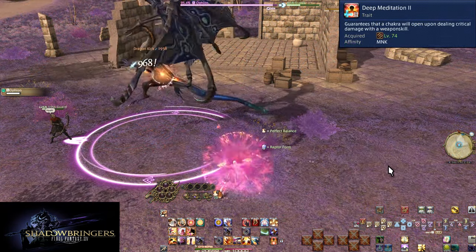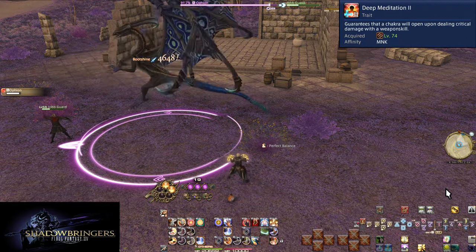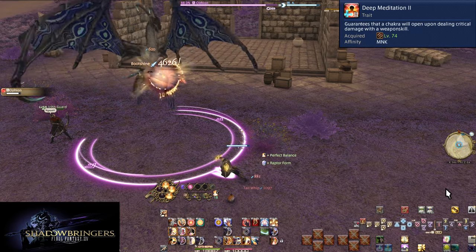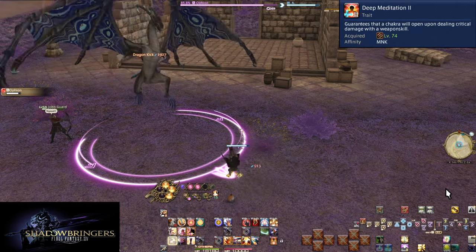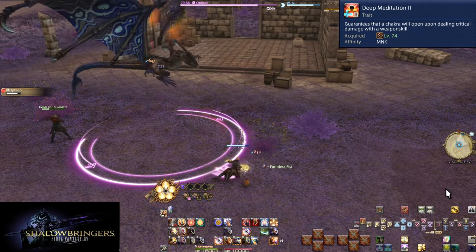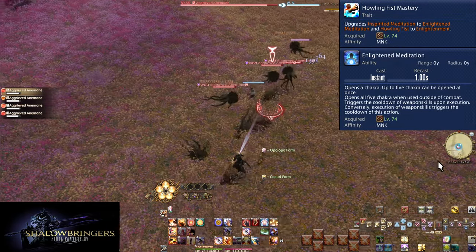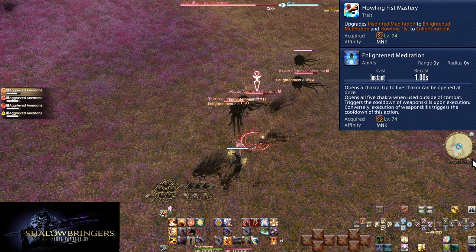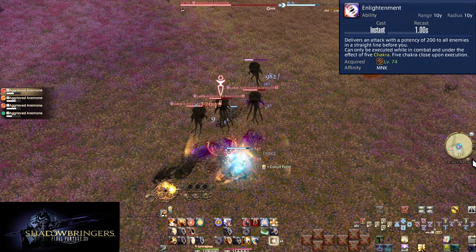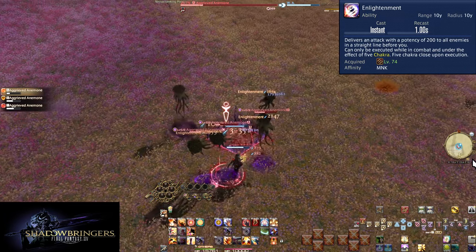Level 74: Deep Meditation 2. Critical hits were an 80% chance to open chakra — now it's a 100% chance. Every single critical hit you get is a chakra. Before there was a small chance Boot Shine didn't give any; now Boot Shine will always come with a free chakra. Level 74: Howling Fist Mastery, Enlightened Meditation, and Enlightenment. This is an upgraded Howling Fist, going from 100 potency AoE to 200 potency. This makes Enlightenment stronger than Forbidden Chakra on as few as two enemies.